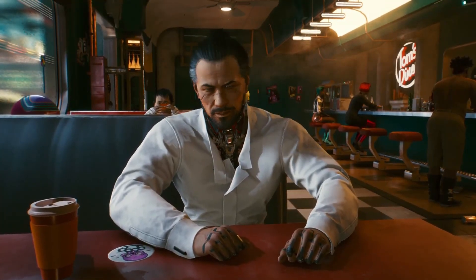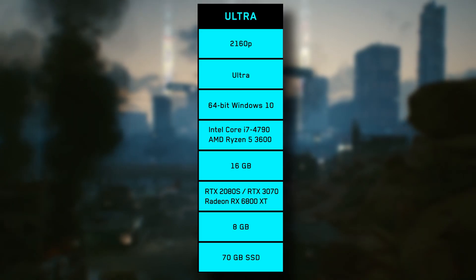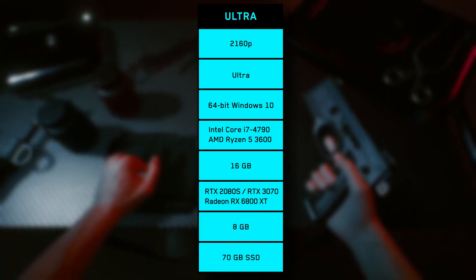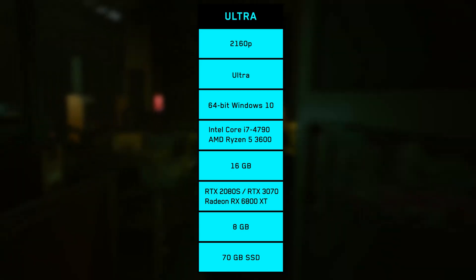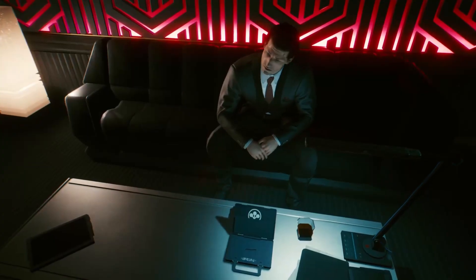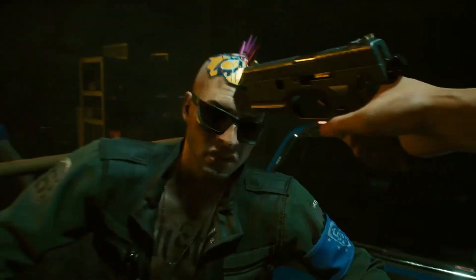Moving to 2160p Ultra graphics, you'll need an Intel Core i7-4790 or an AMD Ryzen 5 3600, 16GB of RAM, and either an RTX 2080 Super, an RTX 3070, or a Radeon RX 6800 XT with 8GB of VRAM. This is definitely going to be the setting that's hard to reach. But if you have a monitor for that resolution, you likely already have these parts — and those are the minimum you'll need for 4K.